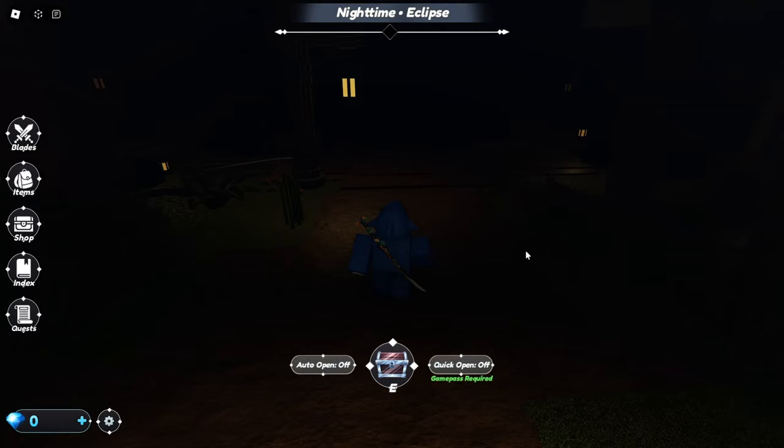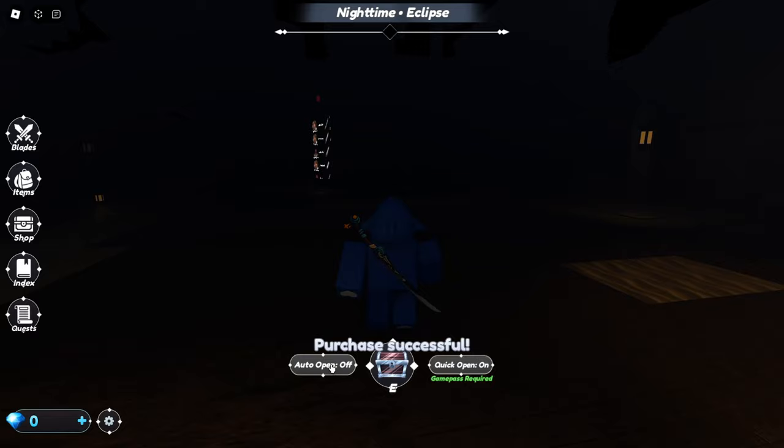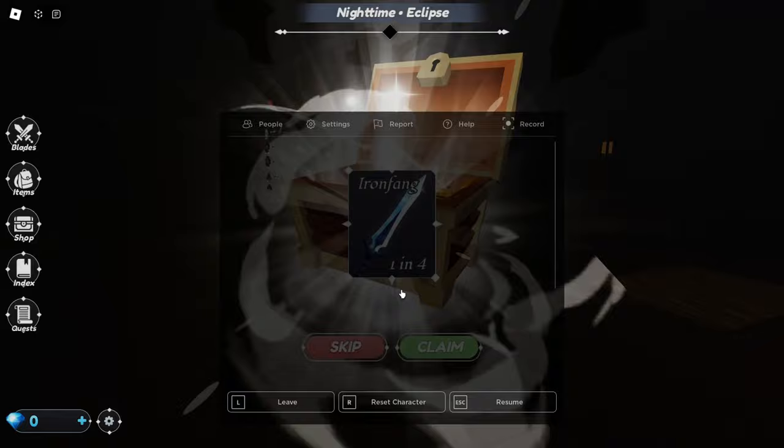We have to buy a quick open. This was 100 Robux before the release came out — I wanted to buy it on video so I just waited — but it's only 150 so it's not too expensive. Quick open, there we go, now we have it. Let's do our first open. You can open with E — we got an iron fang. Let's turn on the sound. It does indeed have music.